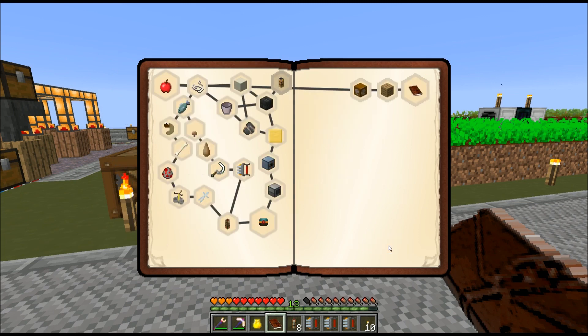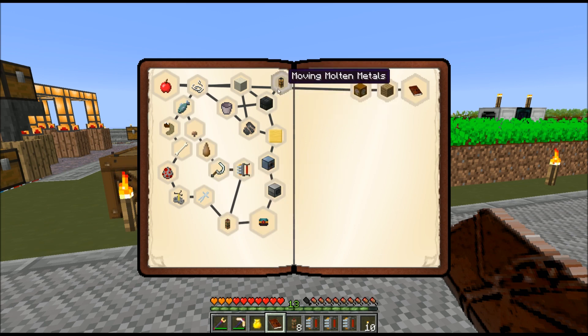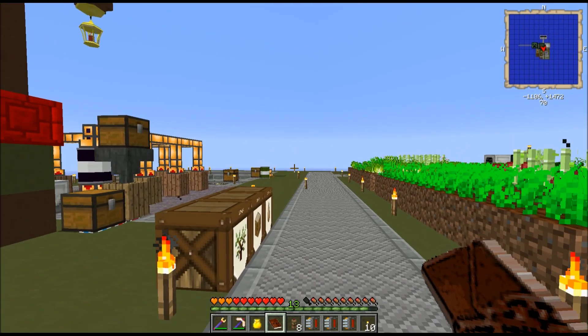There's a new learning to skyblock quest. Let's see what it is — Moving Molten Metals. Moving Molten Metals requires you to craft an opaque fluid duct and a pneumatic servo. I can absolutely do that for a free reward bag. I'll get to that in a minute.